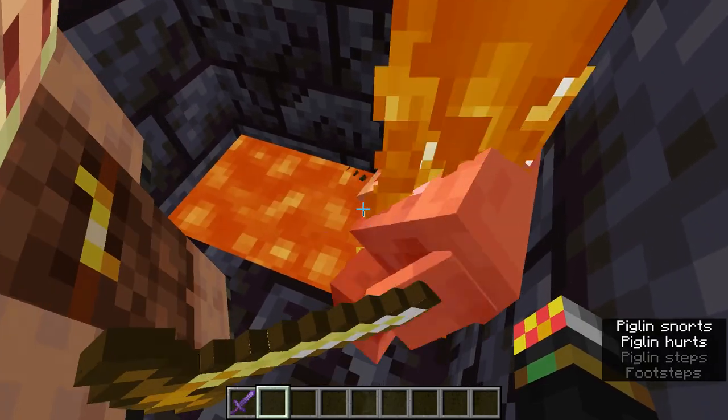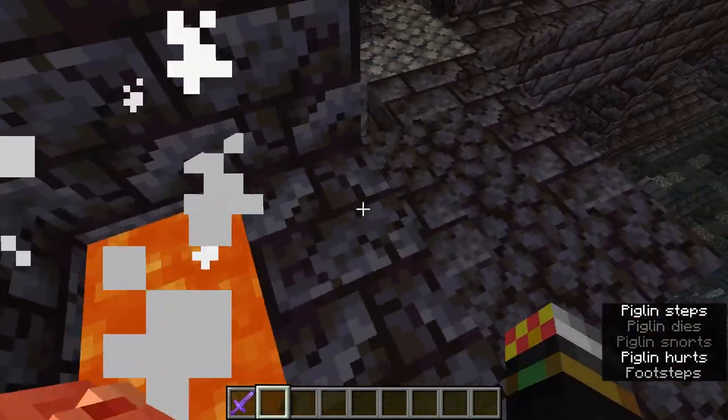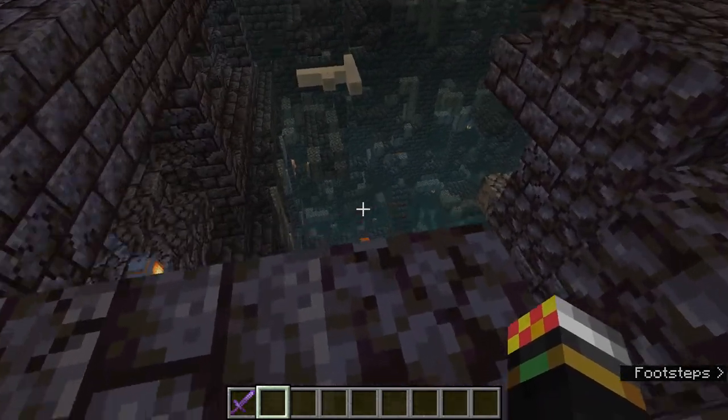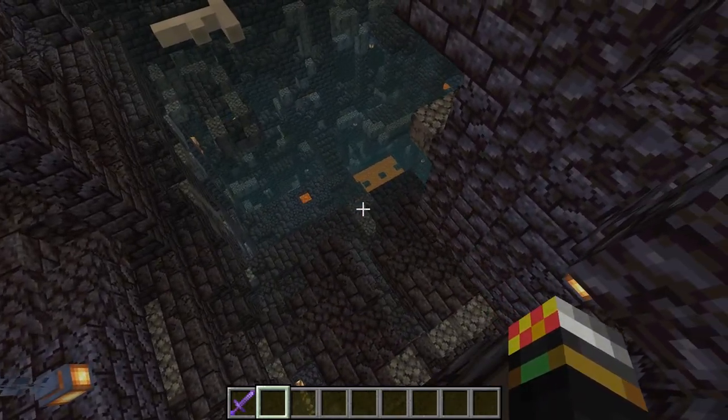That's where your shield, sword, and bow come in - because you want to kill those piglins, as you can't really rely on them being friendly to you. A good thing is they do actually die from fire, unlike many nether mobs, so you can use that to your advantage. As you can see down here, you can just push them into the lava.